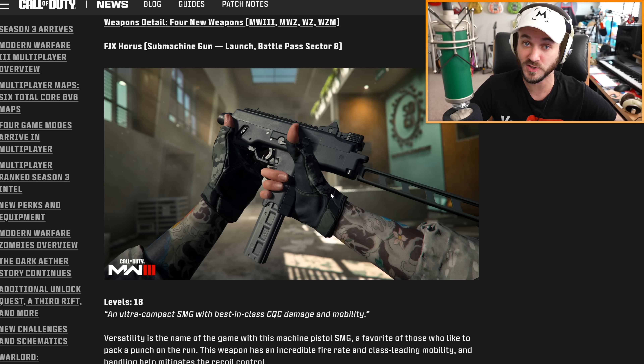The Jack Cutthroat is compatible with the MCW, MTZ, M4 from MW2, and AMR9. It's a 3D printed stock providing speed and stability when aiming down sights. The Jack Revenger kit converts the BP50 into a close-quarters nine millimeter caliber weapon with a shortened receiver and high capacity magazine. The Jack Jawbreaker for the KV Broadside converts it into a hard-hitting automatic battle rifle. The Jack Shadow Titan kit converts the Bruen MK9 into a compact integrally suppressed light support weapon chambered in 300 Blackout.